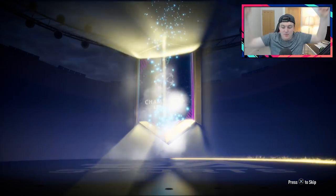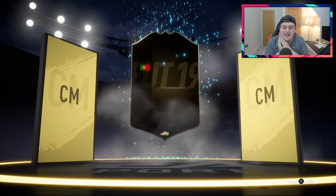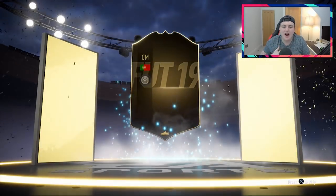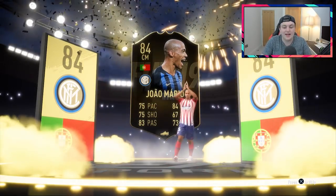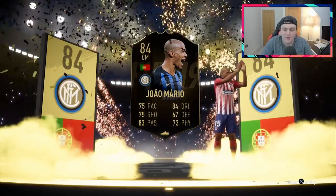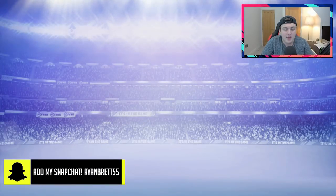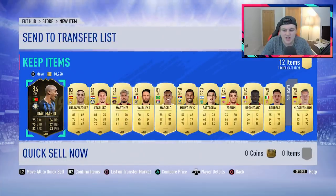We got a walkout! Come on, be something good, please! It's going to be an in-form — Portuguese centre mid — João Mario. I think he's like 15-20,000 coins, so we'll take it. It's a nice walkout at least. I was really hoping we'd get one of those UCL players, but it's not bad. João Mario is decent — 84 rated in-form card, can definitely see him going for a little bit. We also got Lucas Vazquez.